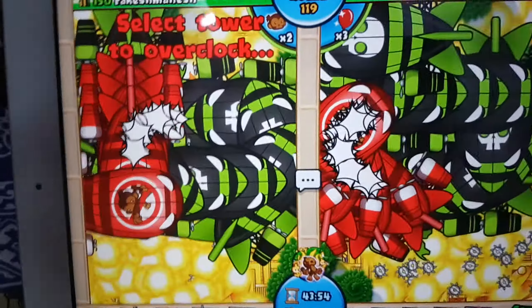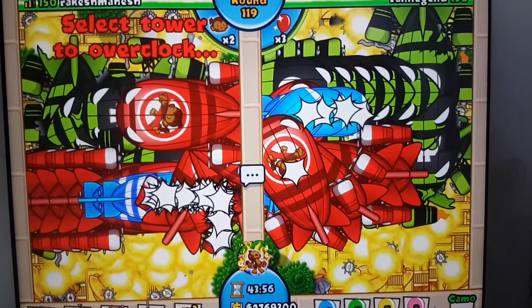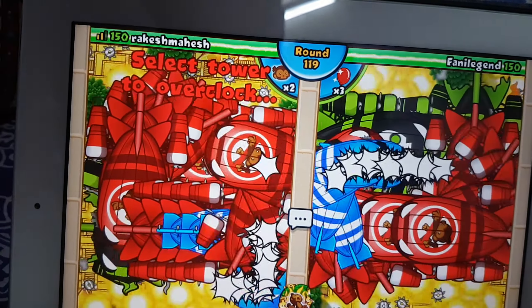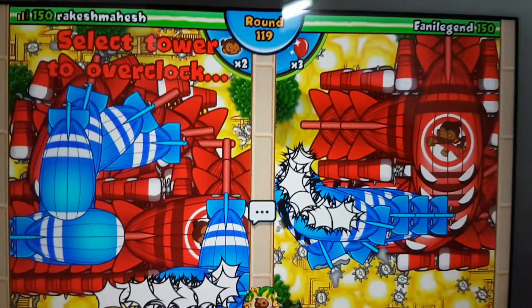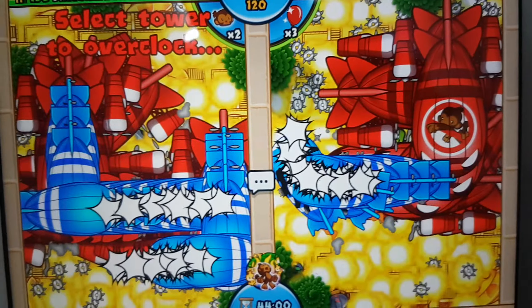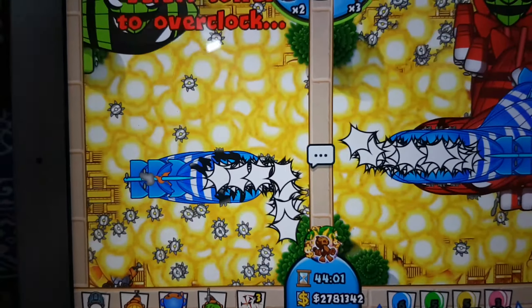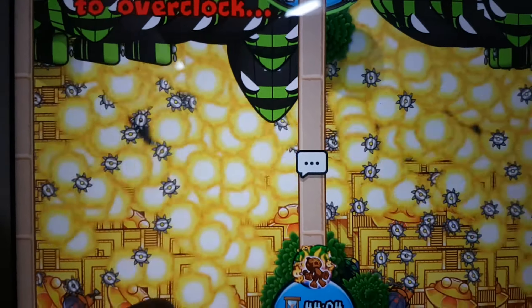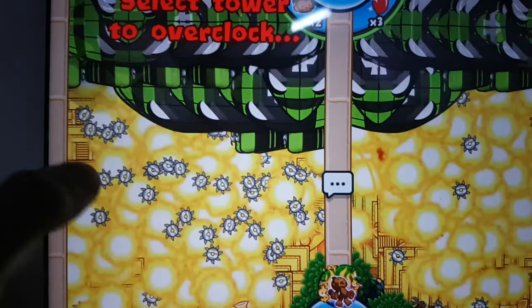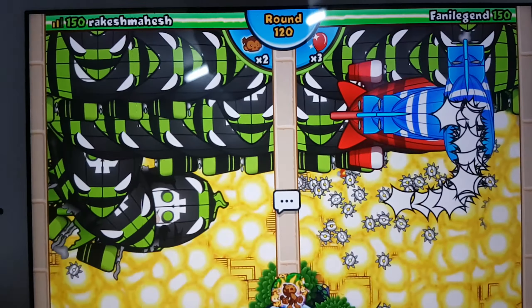Yes, 50 Sun Temples — 50 of them. This is kind of a glitch actually. So what happens is you place all the Sun Gods across the map, and then what you do is you use the boost. Basically, all the Sun Gods become the Sun Temple. So basically, 50 Super Monkeys will be changed to Sun Gods.